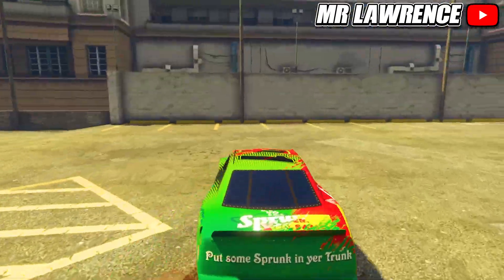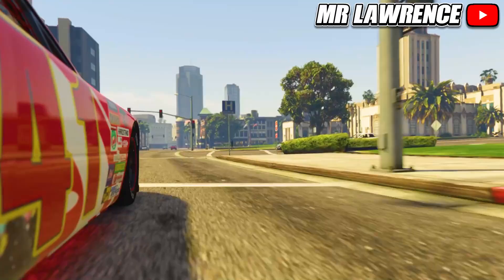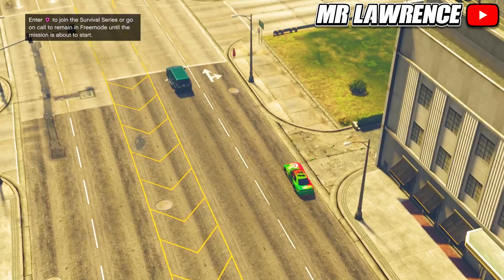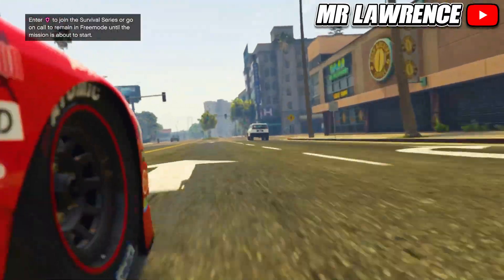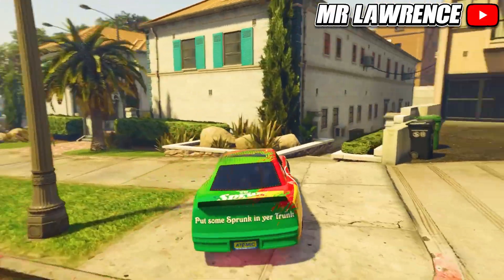This information is from Rockstar's Newswire. Over the next 3 weeks you can vote for your favorite soda team. You can cast your first vote by joining the official Sprunk or E-Cola crew on Social Club, where you can level up your crew rank and apply crew colors and iconic Sprunk or E-Cola logos to personal vehicles and clothing.